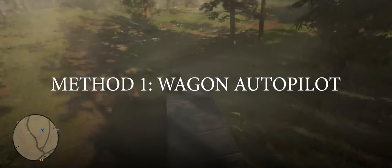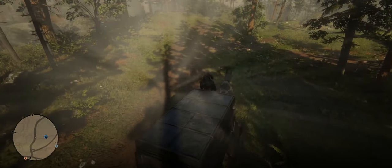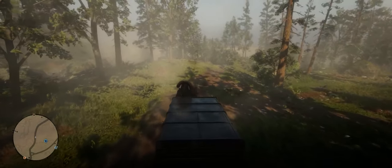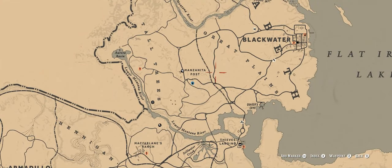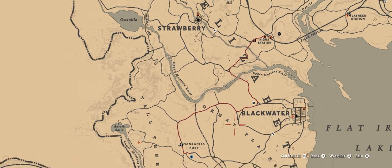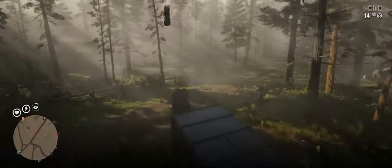The first technique is the semi-autopilot wagon. This works with every wagon I've tested it on — granted there's only been a few, but I don't see why it wouldn't work with any others. All you need to do is get in a wagon, set a waypoint, and start moving down the road along your path.